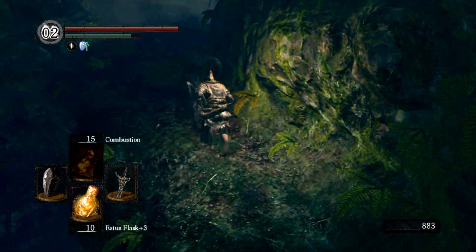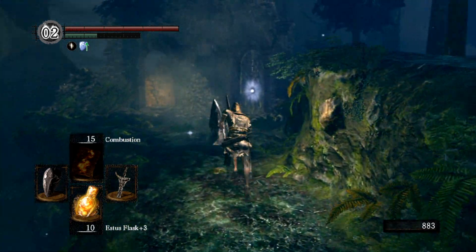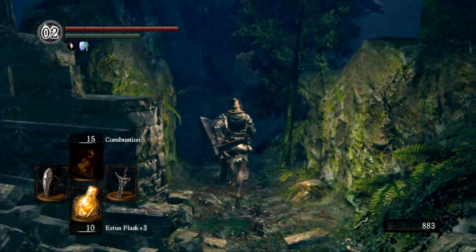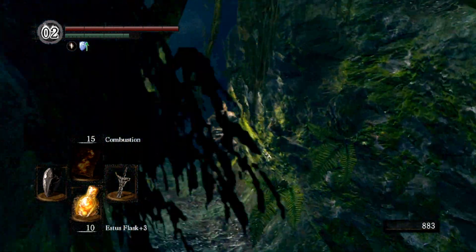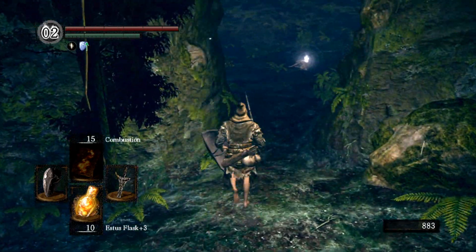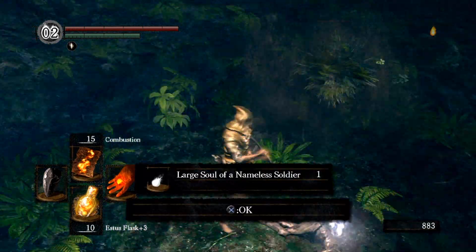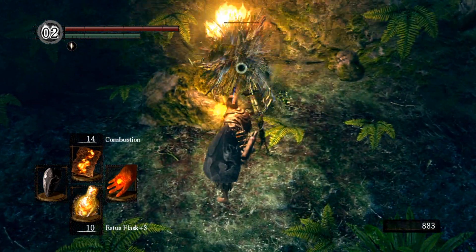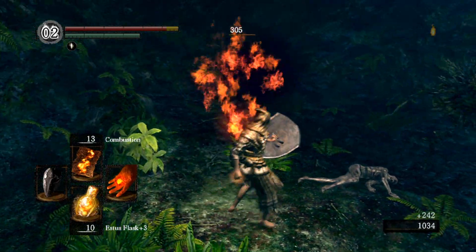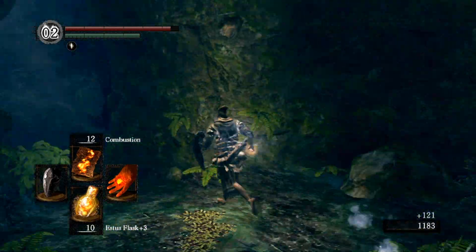It looks like there's another item over there on the ledge and we'll be getting that later on. You want to run down this path to the right of that door and there's a fog door up here. There are some trees in here — I think it's a trap because I don't think they aggro until you pick up the item. After you do that, when you run by here later on I think they'll be aggroed automatically.